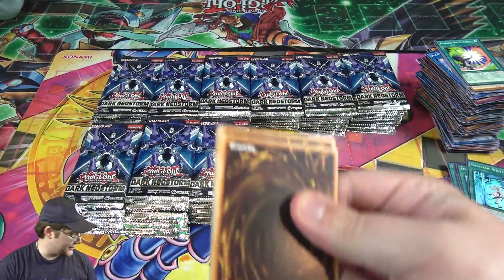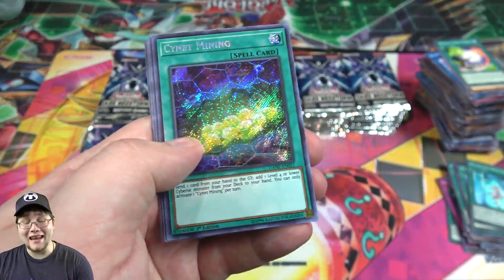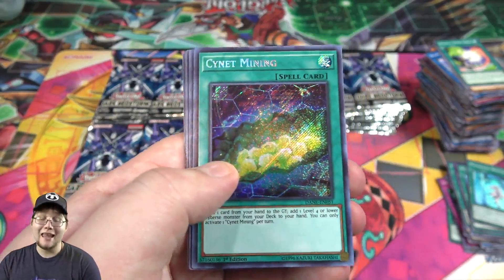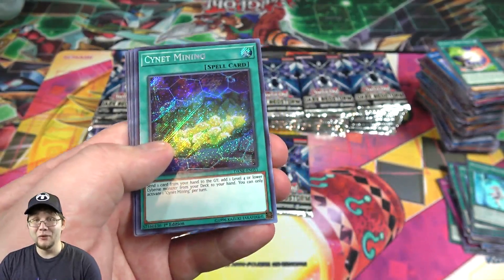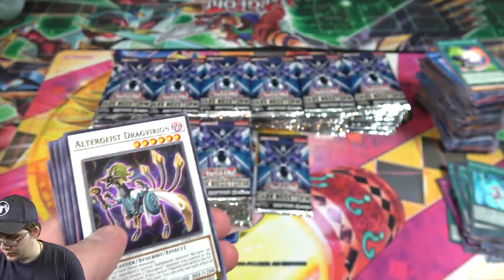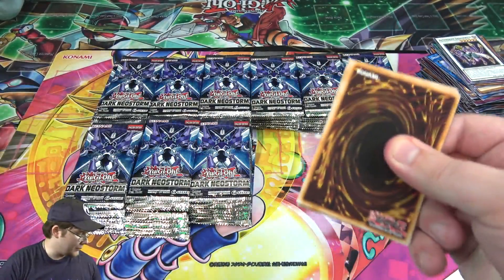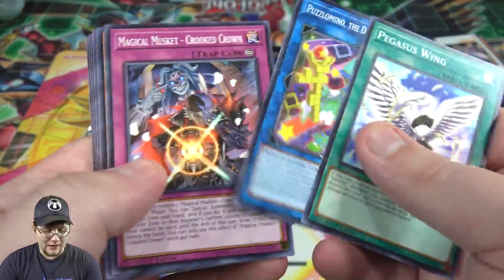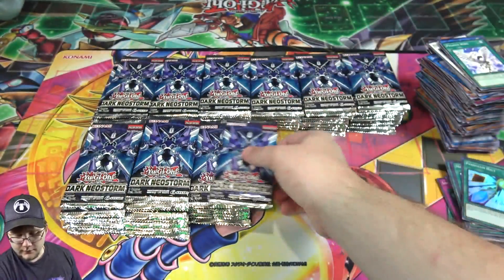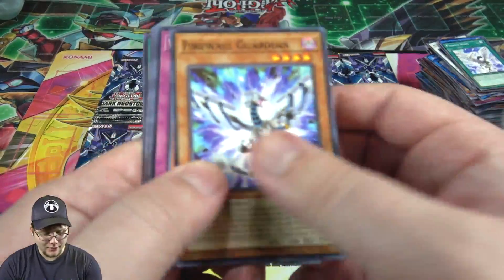I guess we're supposed to get a secret rare somewhere through this pile. Voltaegerist. Cynet Mining — that's actually one of the best secret rares of this set if you're running Cyverse. It's good in Salamangreats too since they're Cyverse. I've seen this card kind of go down in price lately so get them while they're cheaper. It's one of the main ones I wanted and I really hope I get a playset. Yeah, there we go. With cases, usually if you get a secret at a certain spot in the first box, that's where they'll all be.